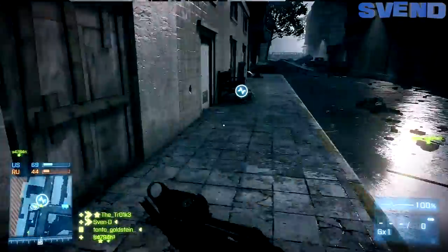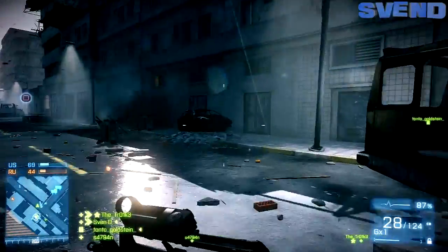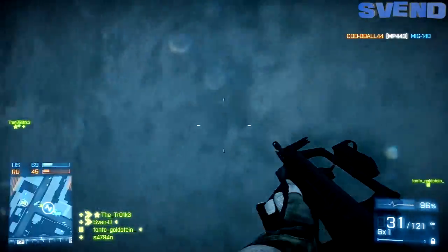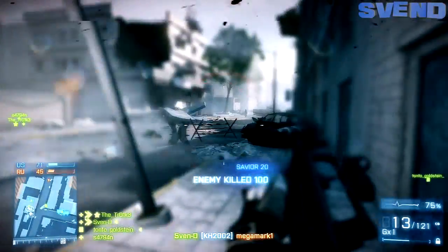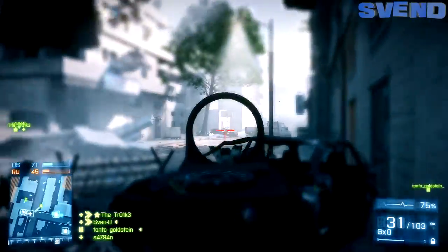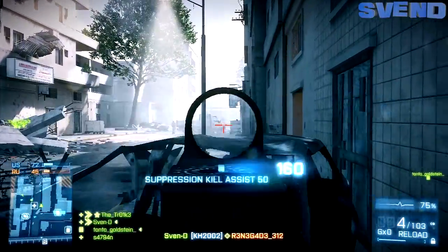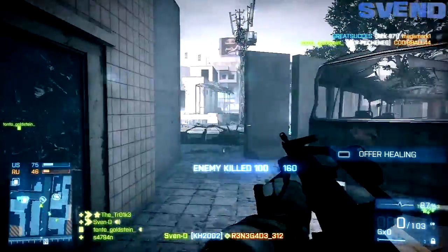Players will now spawn on the radio beacon looking in the same direction as the beacon is facing. The beacon always faces the direction the player is facing when it is planted — previously the beacon's direction had no impact on spawn direction. I'm pretty sure before you would always spawn facing north regardless of beacon orientation. The spawn preview camera on the spawn beacon has also been updated to better reflect the direction the player will be looking when they spawn.